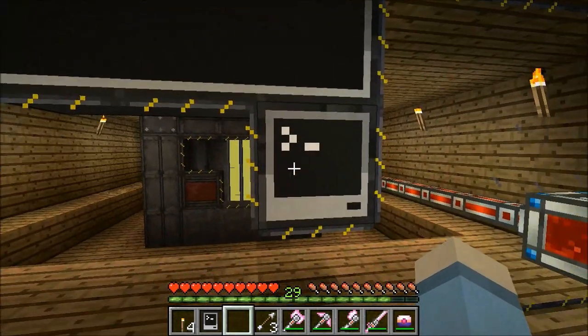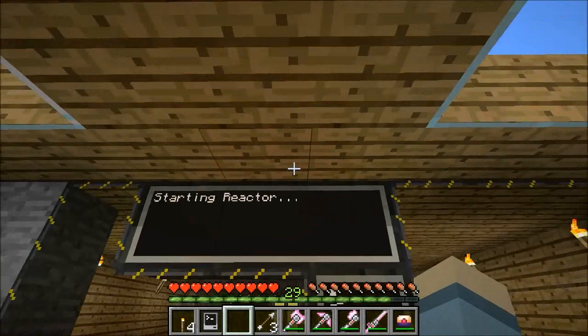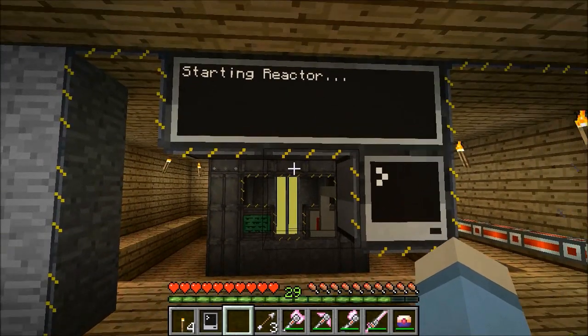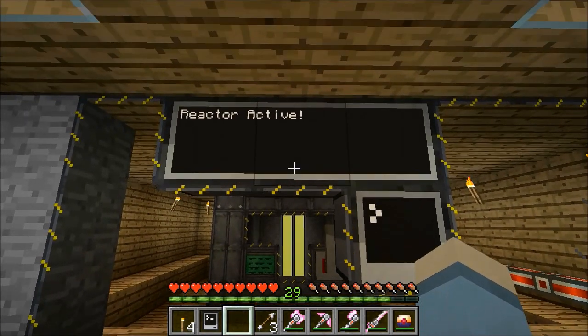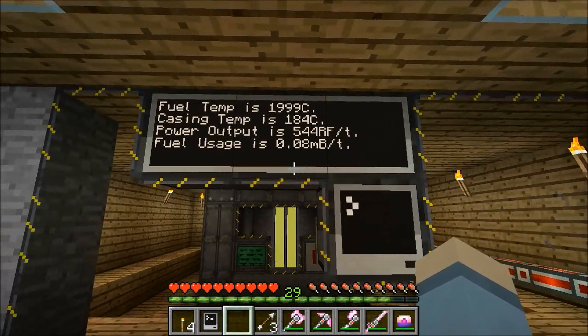So, if I want to start the reactor, all I have to do is type in 'start.' And it's starting the reactor. You can see the reactor control thing has gone green, so it is actually starting. Reactor is active.